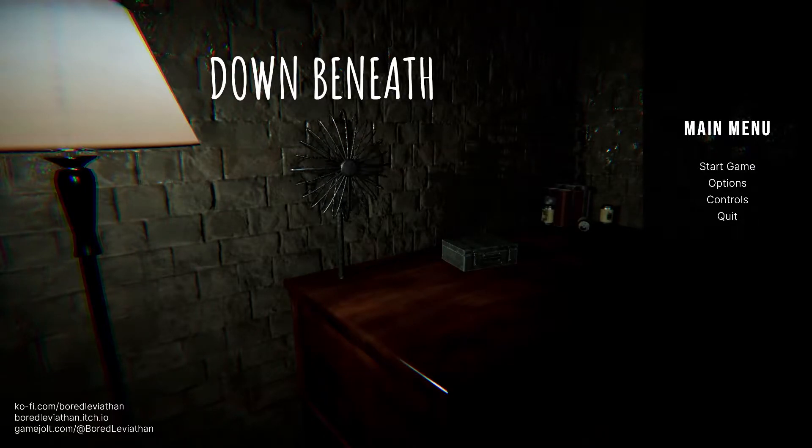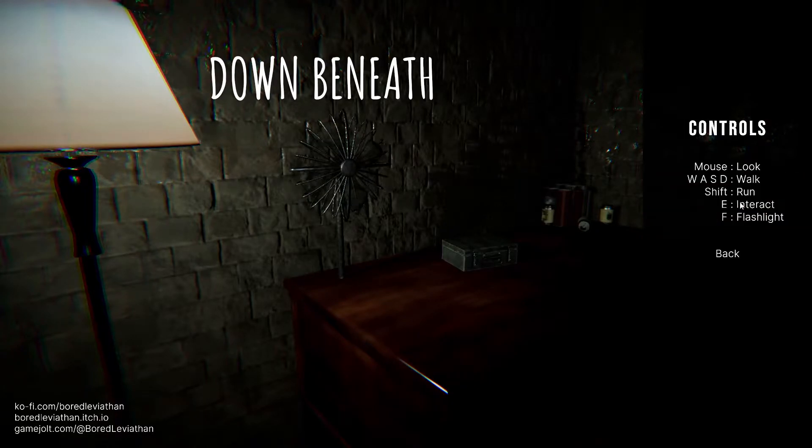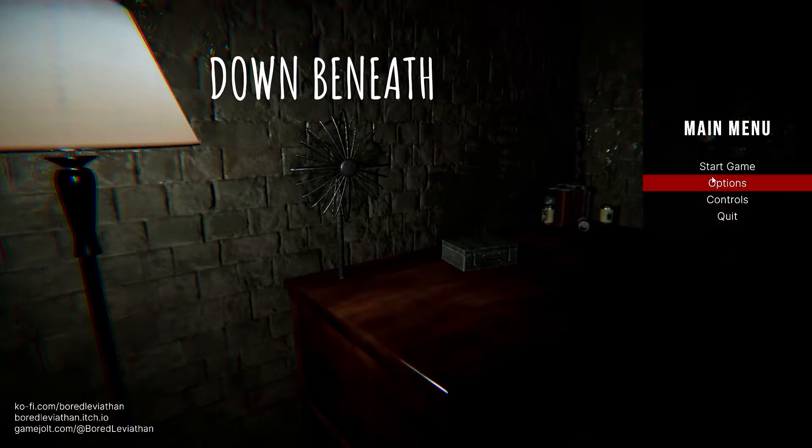Subscribe and ring the bell so you guys get notified when I drop another video. Let's dive right into this and see what it's about — 'Down Beneath.' Let's look at the options: quality on low, bloom off, volume turned down a bit. Controls: mouse to look, WASD to walk, shift to run, E to interact, F for flashlight. Sounds pretty reasonable — start a new game, let's get it!